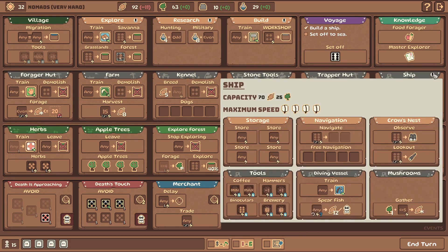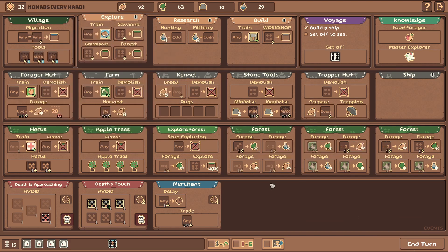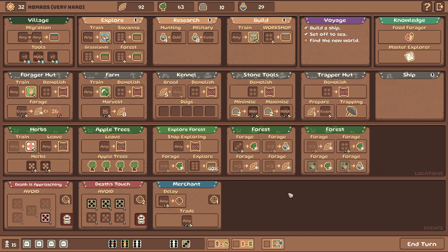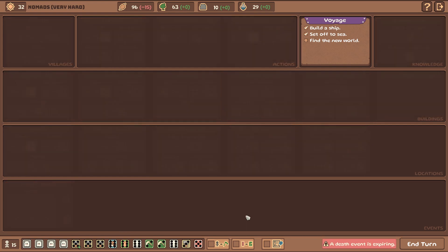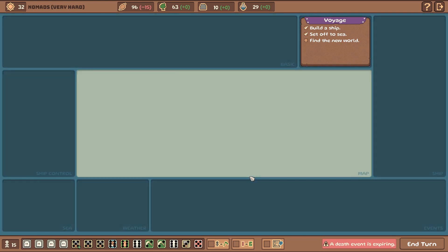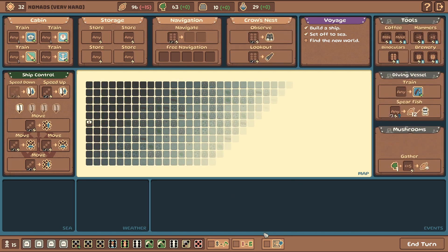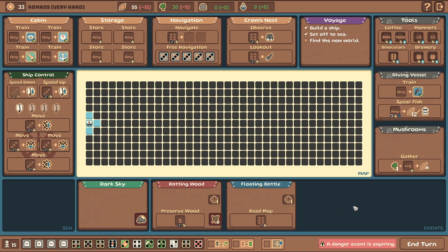We're gonna have two farmers, but we can retrain the farmers into sailors or whatever. Ship time! We have to find a new world - we're gonna do that in the next episode. Don't forget to like and subscribe if you enjoyed the video and the channel. Here's the ship voyage - it's something pretty unique, one of the most amazing things probably in this game. Come back in two days or so to check the next episode.